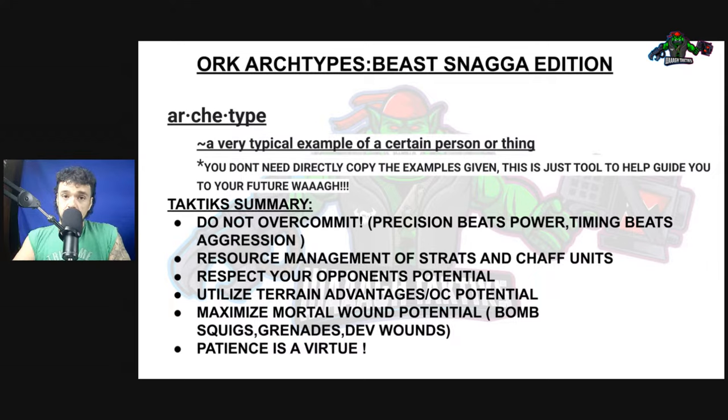Another thing is utilize the terrain advantages and your OC potential. If the board is a bit cluttered, you do have large bases to block people out from your objectives. Your Beast Snaggas, on average, have two OC, and you're going to have more OC than about half the opponents you face, which is pretty good for an elite list. Next, maximize your mortal wound potential. Most people forget that the Squighog boys do have grenades and also Squig Bombs. You are going to lack shooting for the most part on these lists, so your mortal wound potential needs to be very well thought out. And then patience is a virtue — anybody can call the wall and run into the mid-table, but not anybody can patiently wait for the proper timing to get up into combat when the time is right.